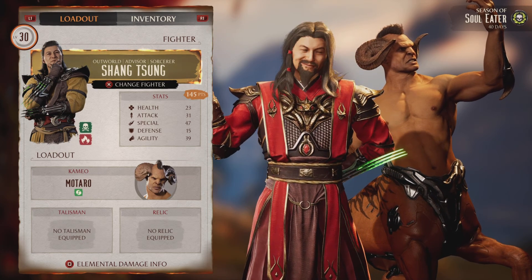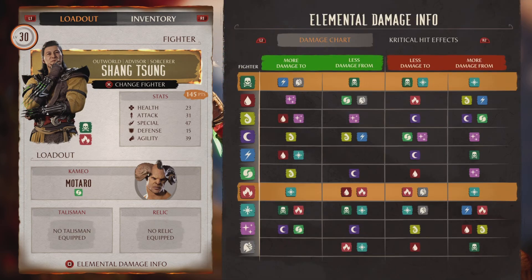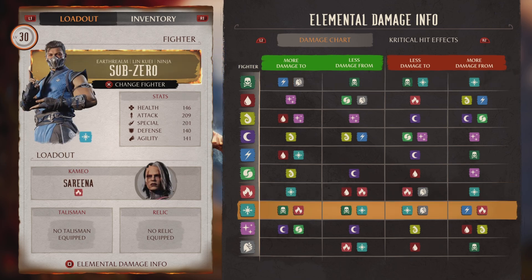You can bring up a chart that shows you all the elemental damages and what does better and what does not. When looking at this chart, you want to see what element the invading force takes more damage from. In this case, Shang Tsung takes more damage from Ice. So based on that info, I picked Sub-Zero as my main for invasions mode this season.